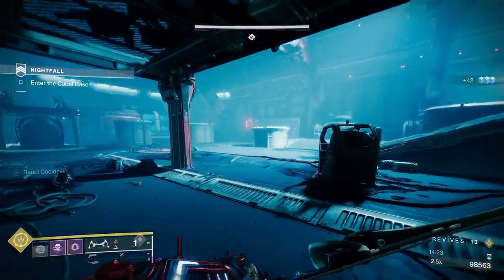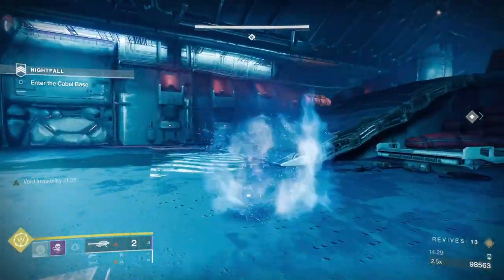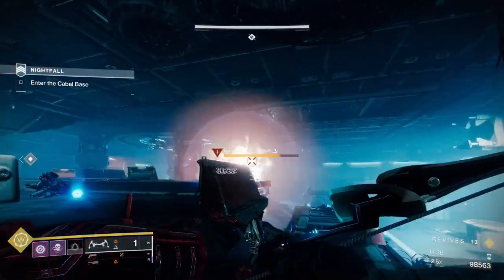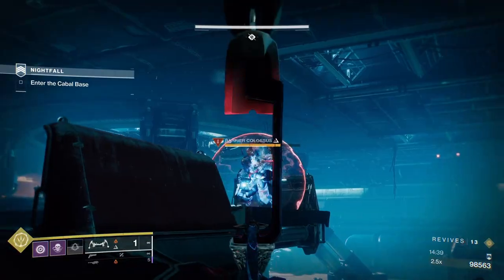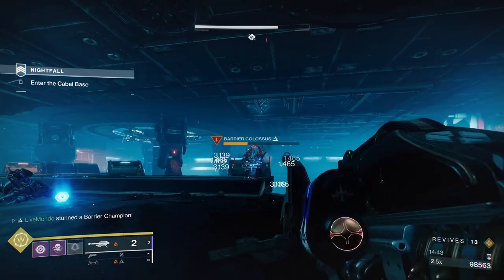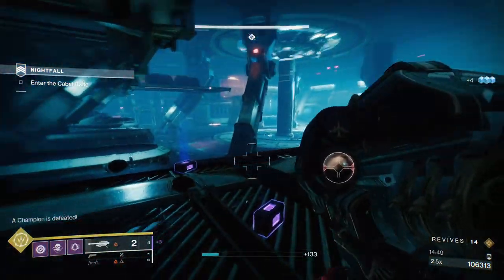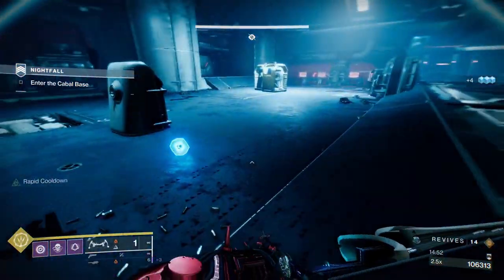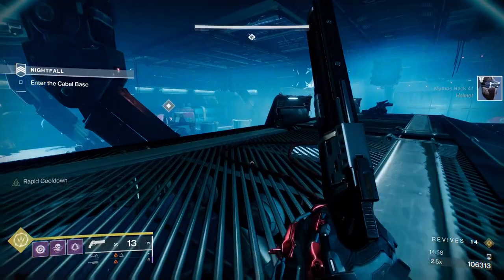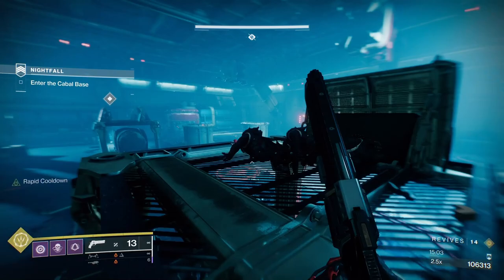Great thing about having the Hunter is that we can go invisible, which means we can sneak up very nicely. We broke his shield, and now because I've got so much heavy, we're not going to mess about - put another rocket on him, that's him dead. Pick up the heavy here - I've got six rockets. I'm going to leave that other brick there in case I need it after whatever we're going to do with the tank and the Unstoppables.